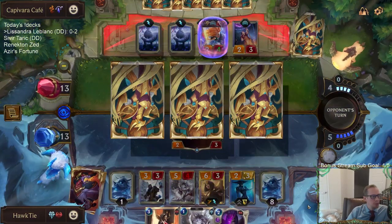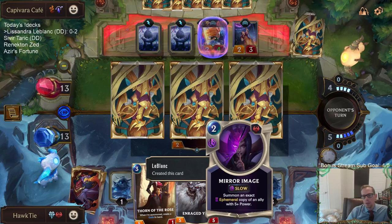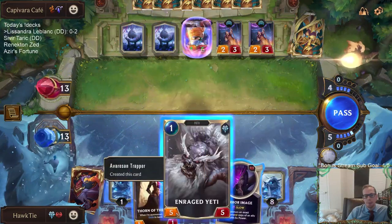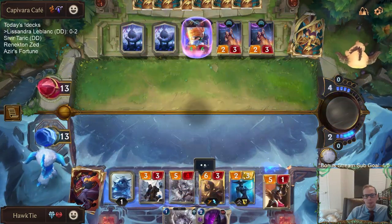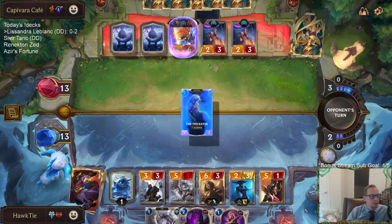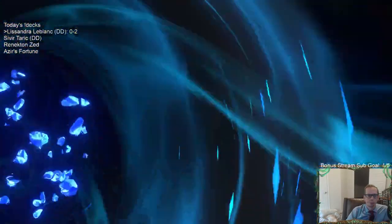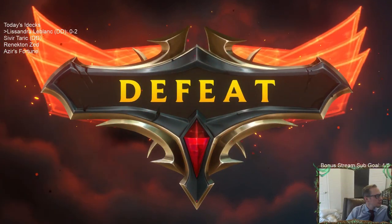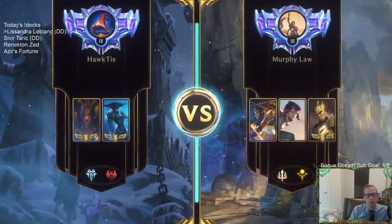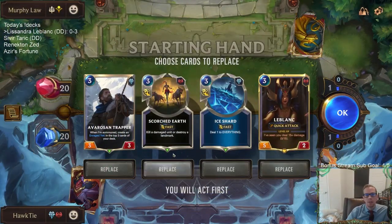When you play a stack, you never play LeBlanc on three — she's there for the duplicative value. Does that mean the mirror image card? I don't have any three-mana removal — Ice Shard is the only removal card. No Culling Strike. I have Scorched Earth and Ice Shard.